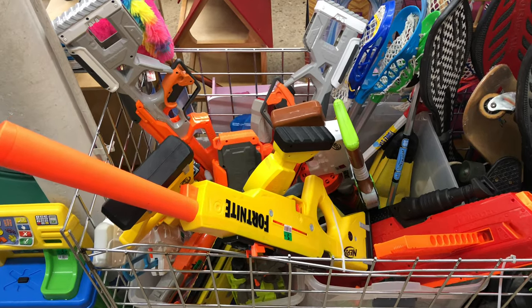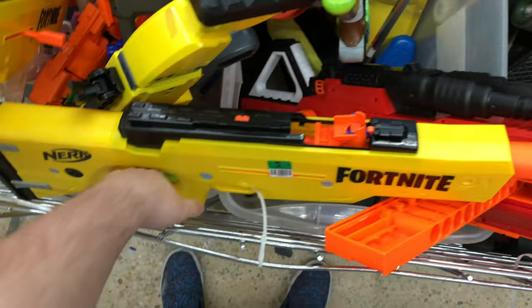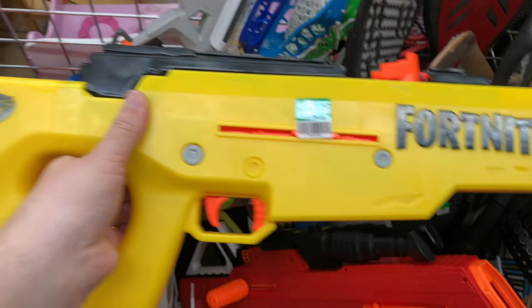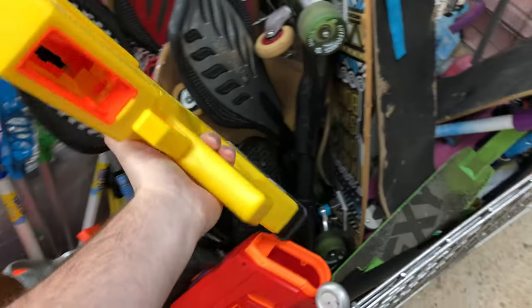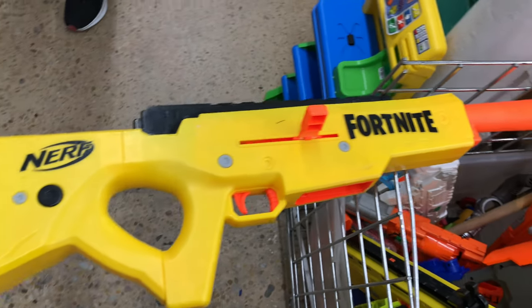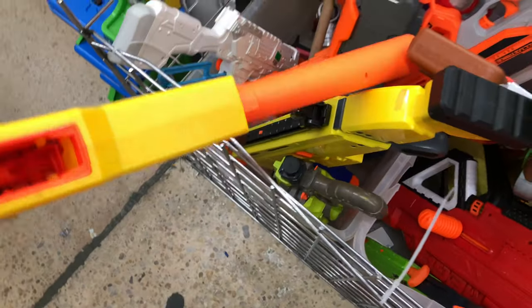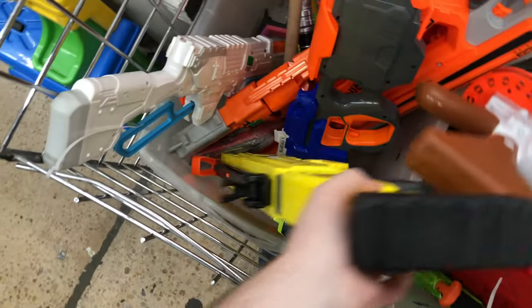Alright, made it to the final stop of today's trip, and these bins are loaded up. We're starting out with a jammed up, pretty beat up Fortnite blaster. Six bucks, but I can tell it's definitely missing its priming bar handle. And what do you know, we got another one here — it's supposed to have one of those little plastic chunks on the side so you can actually prime the blaster. We'll just be putting those both aside. Cool to see something new, though.